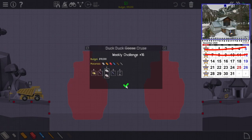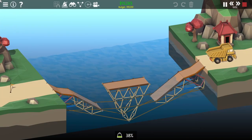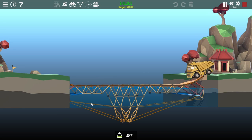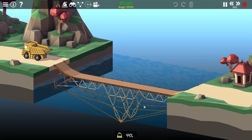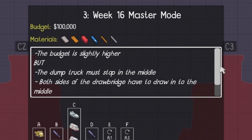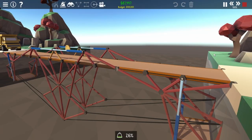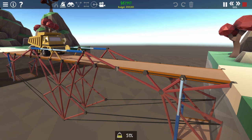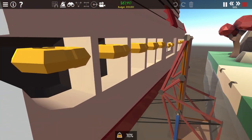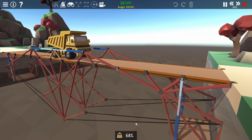Week 16, Duck Duck Cruise. A fairly simple drawbridge where you'd blow your budget if you tried to lift it over the boats. Dipping the roads down lets us easily duck them under the cruise ships instead. Week 16 Master Mode. Help given: budget increased. Master Challenge: truck stops in the middle and you can't pivot from the edge. Both sides do not need to draw into the middle — there was a very small gap between the cruise ship and the speed boats, and I was going to use it. This level is also a bit easier with the bridge broken up into smaller moving parts.